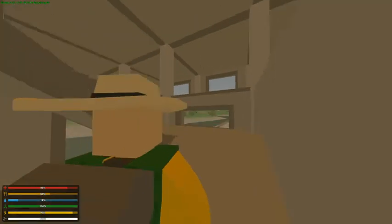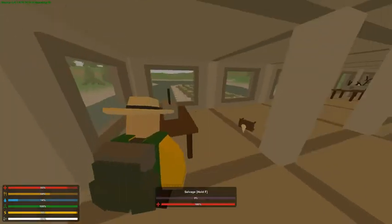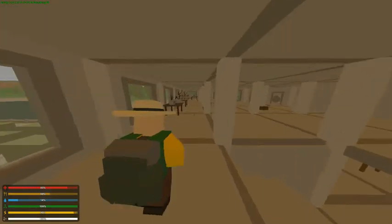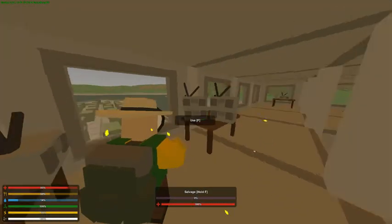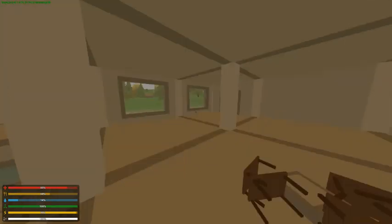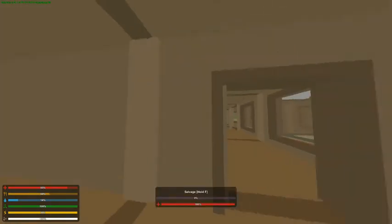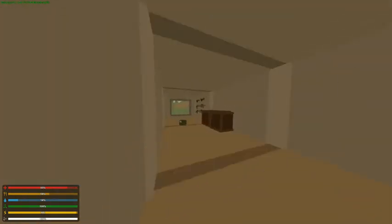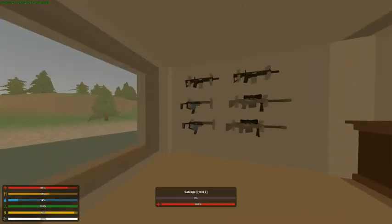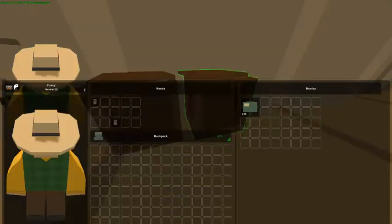And then we have the command center up here. We just have a whole bunch of radios everywhere, and a wall clock, because that makes sense. But back here, because of those pesky Somalian pirates, we have an armory. And then we have like ammo and stuff.